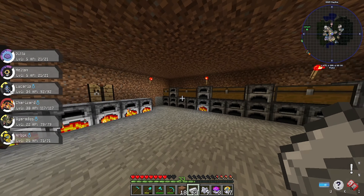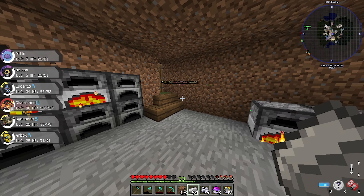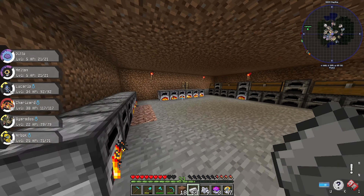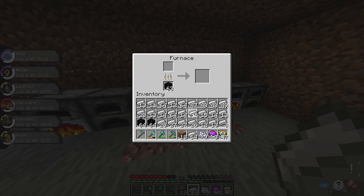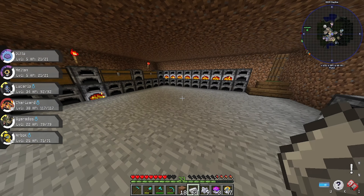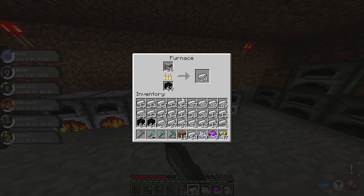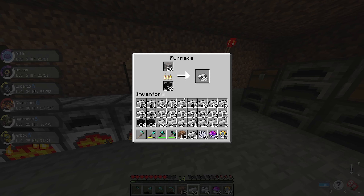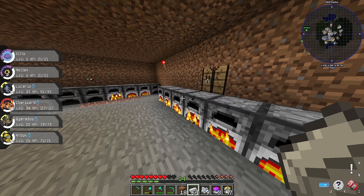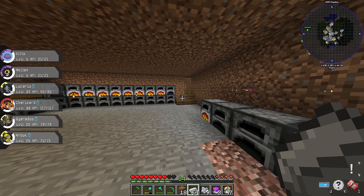You don't have to build a room like this — I just did this because I didn't want the Meltan to run away, like you seen it literally walked up the stairs and tried to walk out of here. I'm gonna stay here and see if I can get a few more Meltans and a few more Dittos. Thank you for watching, and best of luck in your Ditto and Meltan hunts. Thank you, bye!